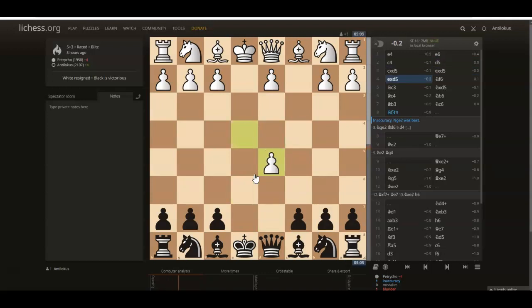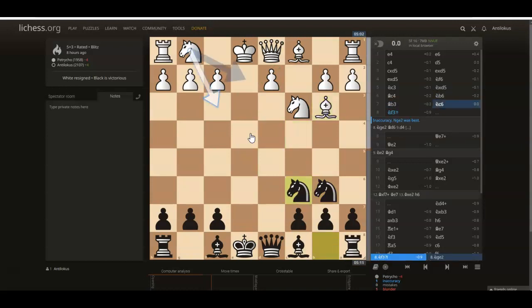After takes, takes, takes, what white is hoping for is that we take with the queen so white can develop the knight with a free tempo. We're not playing the Scandinavian — we're playing the French. So knight f6, we're looking to recoup this pawn with no drama. Knight c3, and now we can just take. The knight is protected by the queen. Bishop c4, developing with tempo. Knight b6, retreating with tempo. We should already mention that white has an isolated pawn, and the recipe for winning against an isolated pawn is: you blockade, you trade down, you win the endgame. So white does not want to trade. White plays bishop b3, I play knight c6, clamping down on d4.